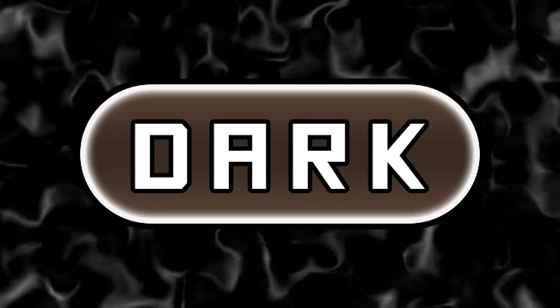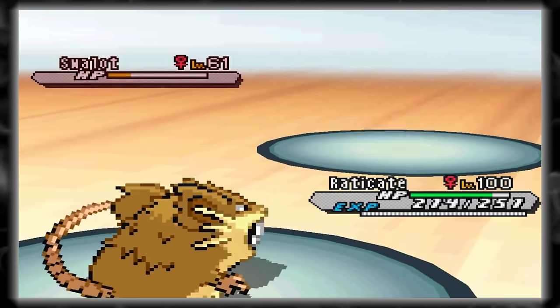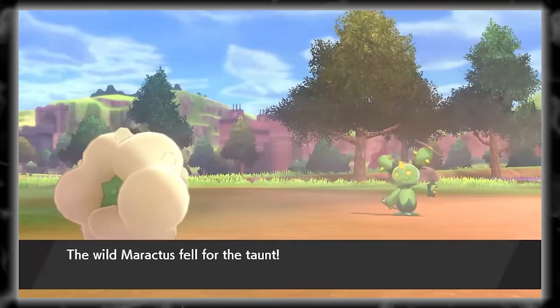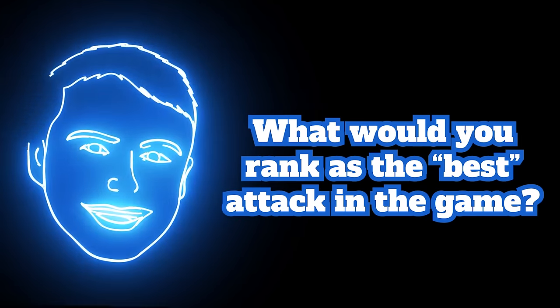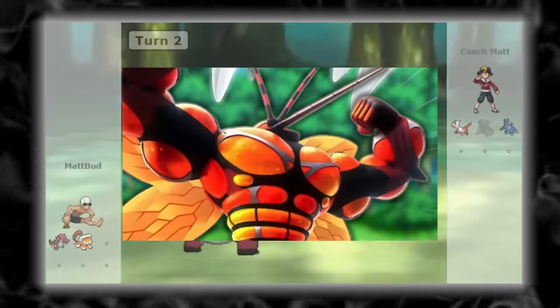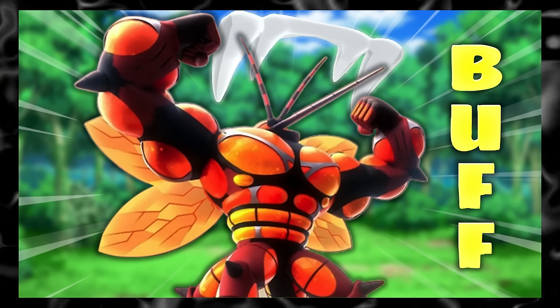Onto the Dark type — this wasn't too hard of a decision. There were some really solid Dark type moves: Sucker Punch, Harding Shot, Taunt, and many more. But the best one has to be Knock Off. Ever since its power buff in Gen 6, this move has become one of, if not the best, attack in the game. Removing an item and dealing massive damage when doing so really pushes this move above the competition. You should check out my video on the biggest buffs to moves where I go over Knock Off and other moves that received love over the generations.